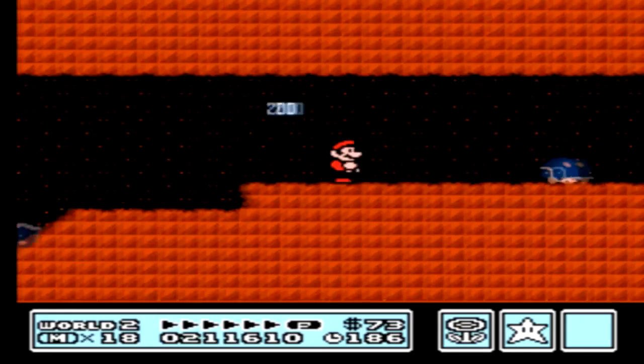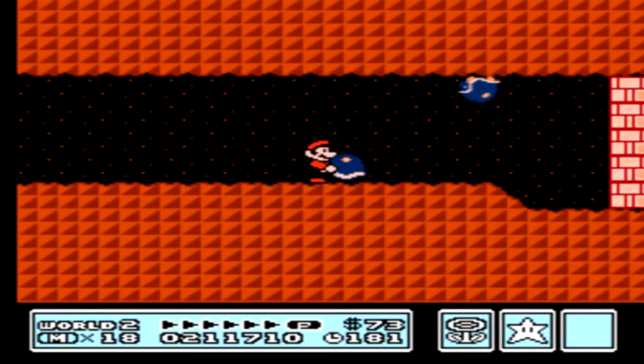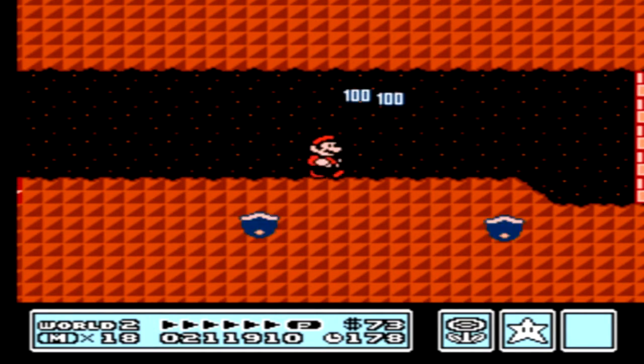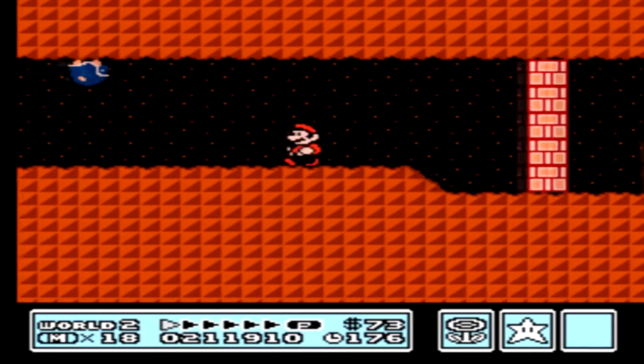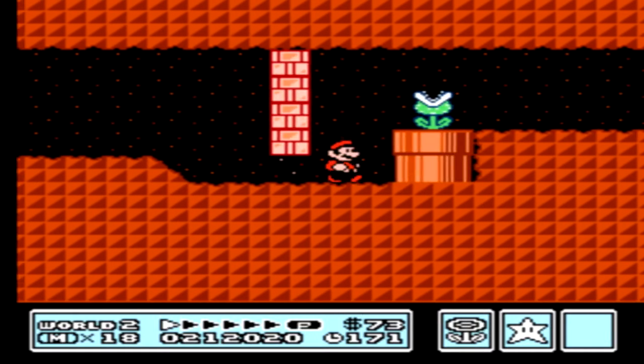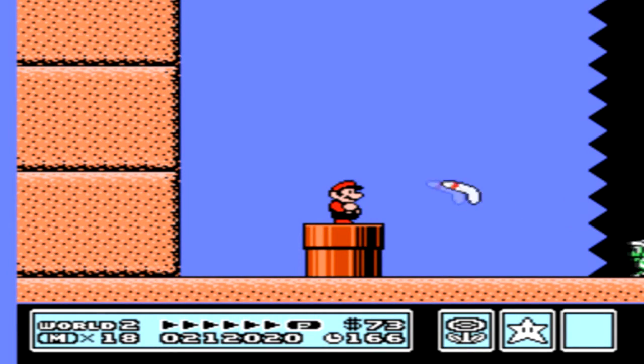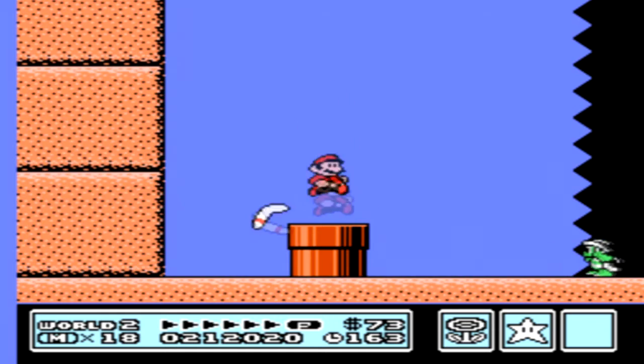This is the part of the game I was mentioning — these Buzzy Beetles and Spinies later on will actually be upside down on the roof. Something very strange and unusual. I don't think they actually did that in any other game I really remember. They might have done it in Galaxy, but I honestly can't remember off the top of my head.